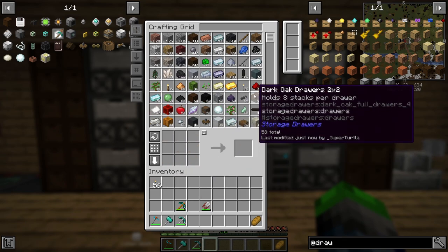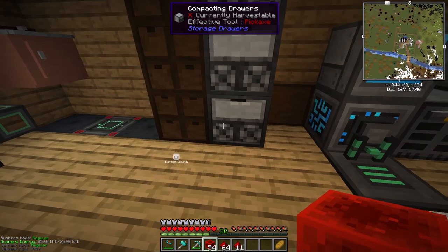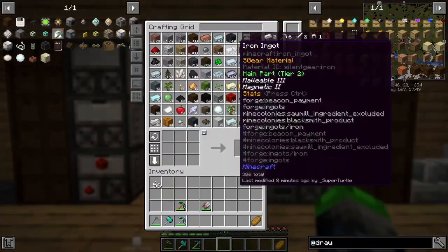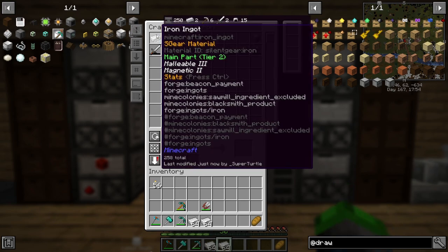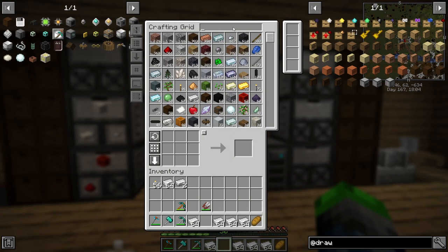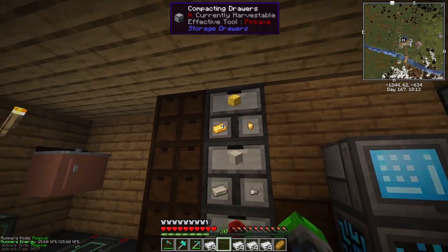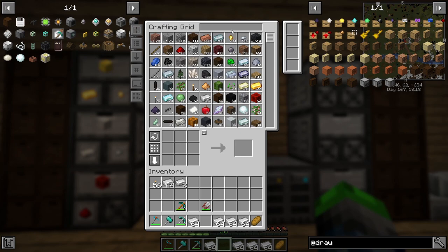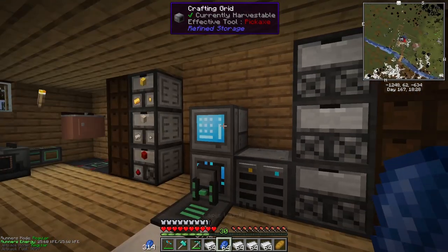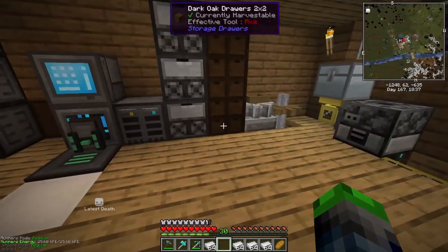Let's throw all these items into the drawers. The items we're going to compact are redstone — put the redstone in here. We can see the redstone in our system — amazing! Now iron — put iron in here and we can see iron and iron nuggets. Gold and golden nuggets too — perfect.